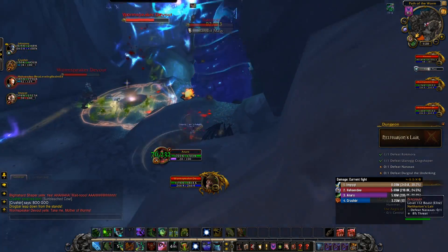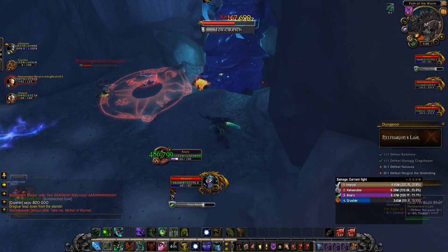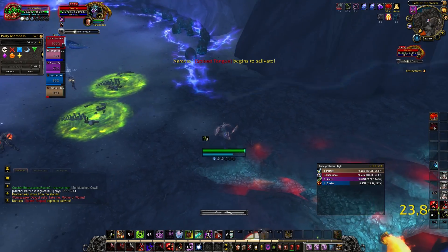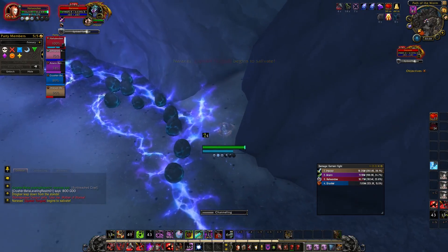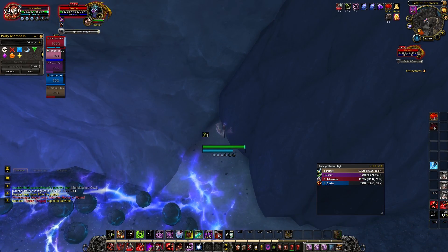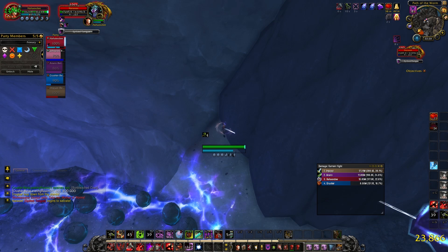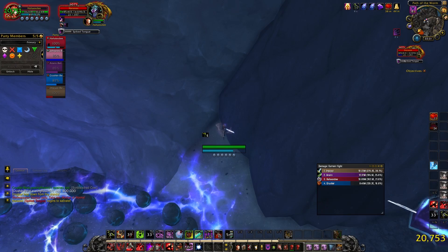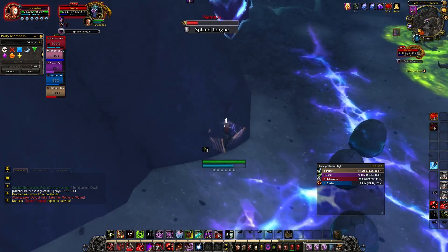Generally speaking, the positioning you want is the tank on one side of the boss at the front and the melee DPS on the other side of the boss at the front. Tank: when the Spiked Tongue is being cast, run as far away from the boss as you possibly can, and if you can have some rancid maw pools between you and the boss it will help slow down the pull. Alternatively, you can just hide in a specific spot and not be pulled in at all — this is cheesy as hell and if it does change there will be a note in the description below.